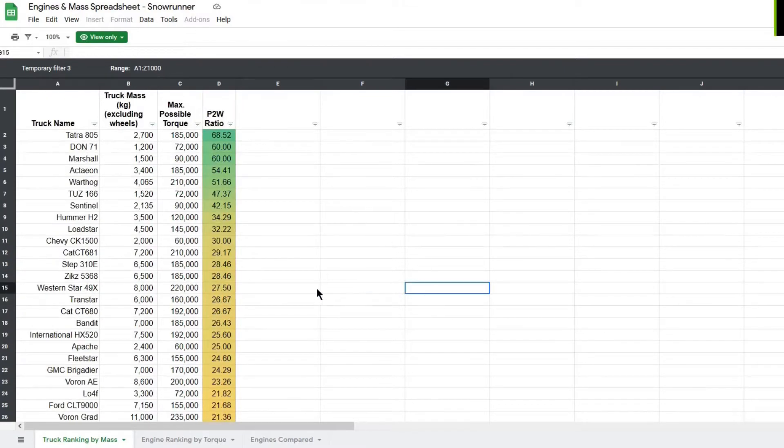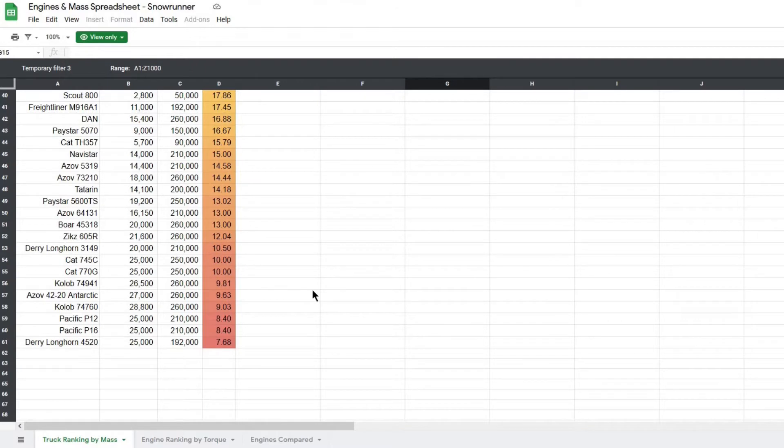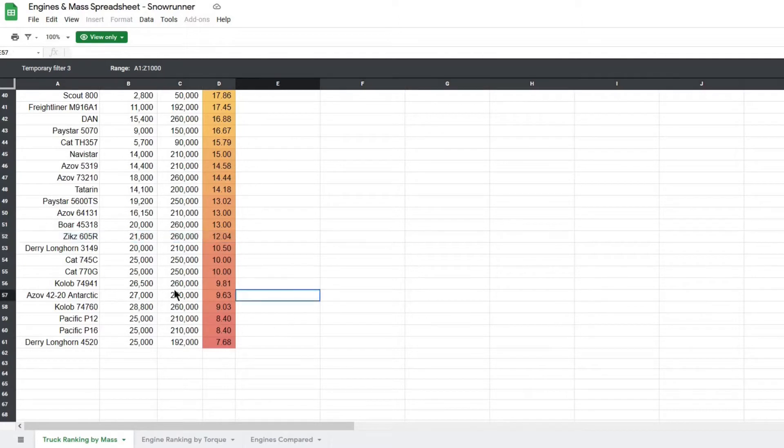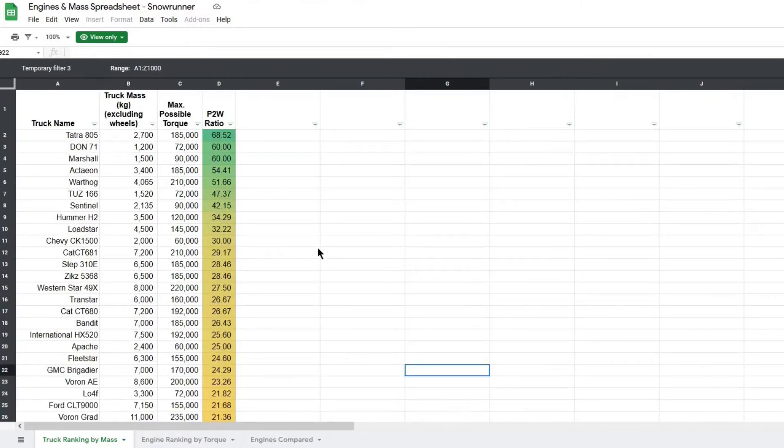On the other hand, if you go to the bottom of the list, you would see that the Zig 605R, which is arguably the most powerful truck in the game, is pretty close to the bottom. So is the Cat 745C. In fact, a lot of pretty useful trucks are useful despite having a low power to weight ratio. So just keep in mind that power to weight ratio, if it's good, is only one plus; if it's bad, it's only one minus for that truck. There are plenty of other places where the truck might have redeeming qualities.